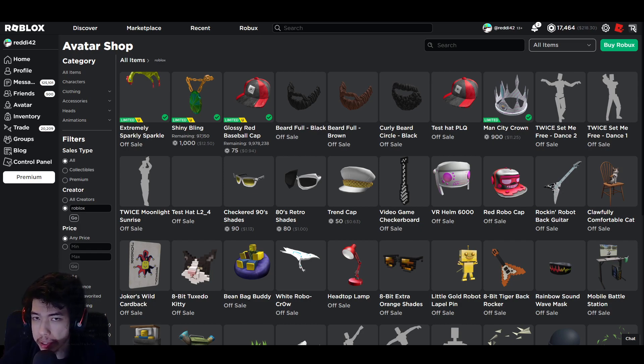Right now as of recording there are only three available. The whole point of Limited 2.0 is for UGC creators to create their own limiteds and sell them. Apparently the rule is they can upload one per day, but we don't know what other rules apply — like pricing, quantity, or who is verified to do it. Right now let's go over what we have on the website.